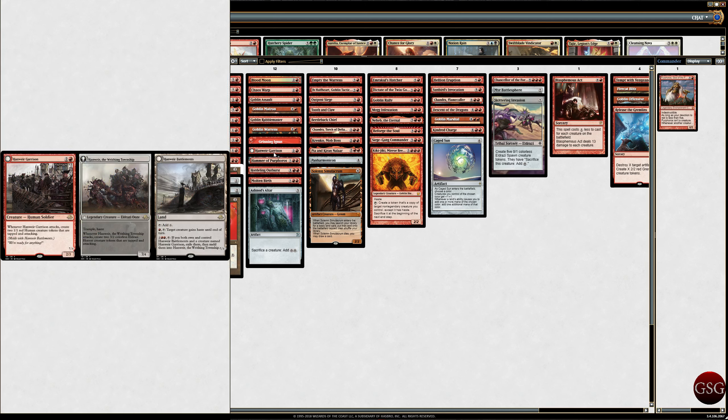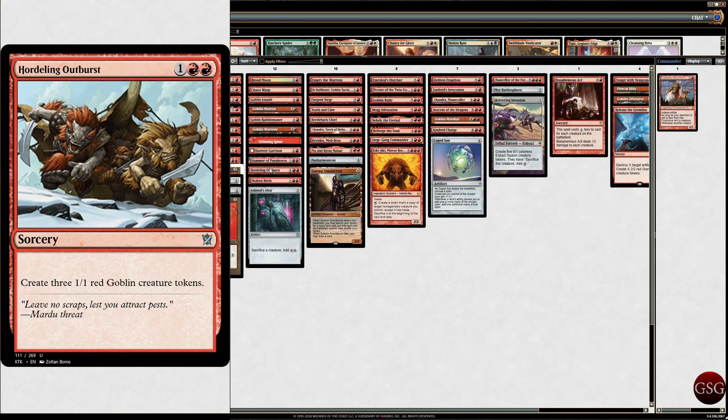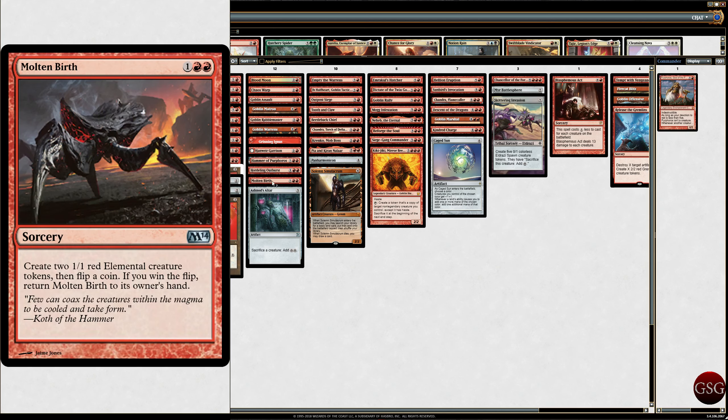We've got Hanweir Garrison. I have the Garrison, but this is showing all three pieces — we also have the Battlements, and we can make the Township. I have them because it makes two 1/1 red Human creature tokens, which is why I put them in the deck. And Hammer of Purphoros, because we have Purphoros — we need his hammer.